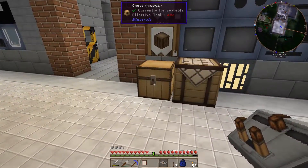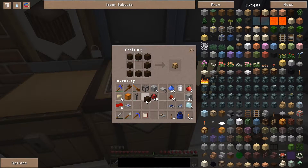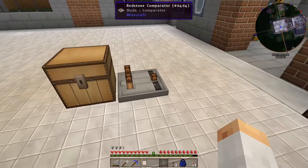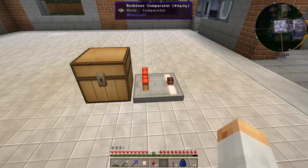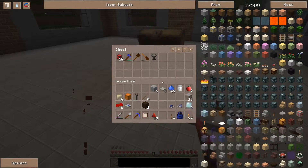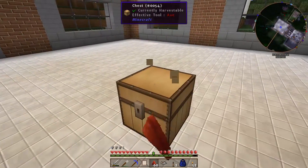Let me just show you really fast. I'll get some wooden planks, make an empty chest, place a comparator here. There is nothing in the chest — it's not emitting any signal. When I put an item in, it will emit a signal of power 1. If I put more items in it will just raise the signal. Pretty straightforward piece of circuitry.